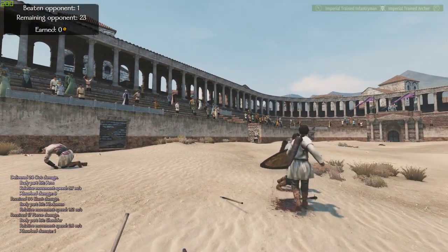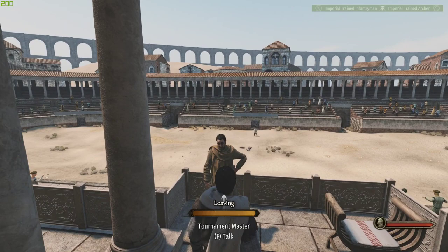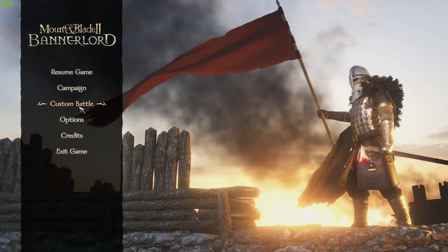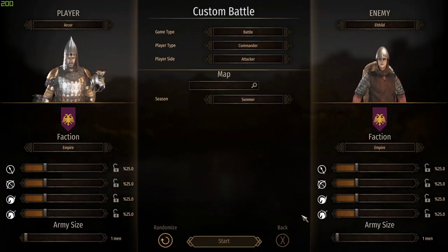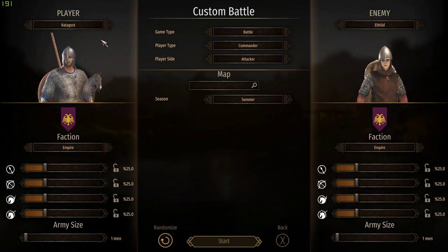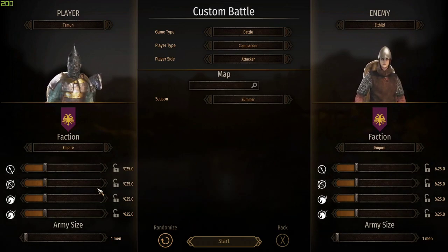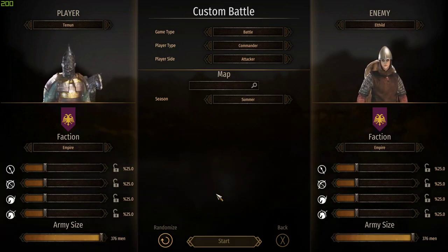So if you talk to this dude and say you'd like to participate, you actually get placed in an actual practice fight. This is a nice environment to try out the combat. The more of them you kill, the more gold you get. You don't get to choose your weapons, but you do get as many attempts as you can. If you win, you get 250 gold, which is not anything to be laughed at.